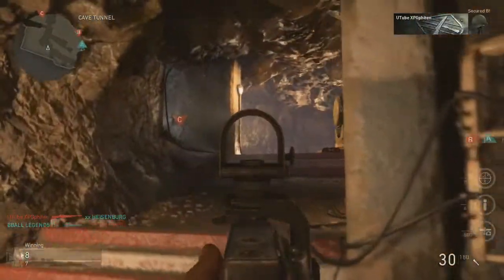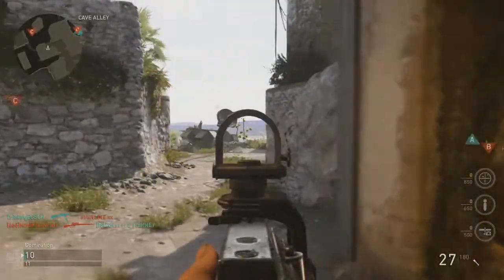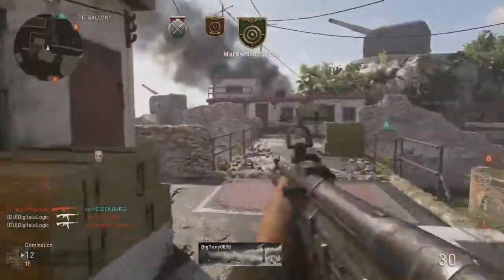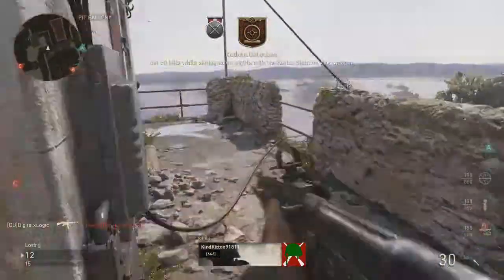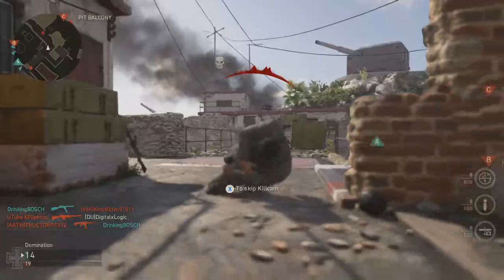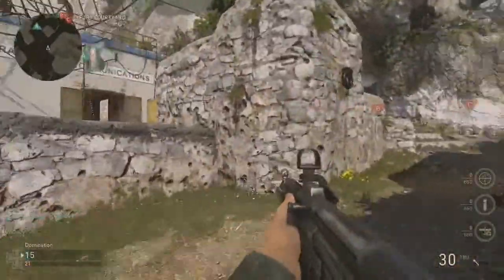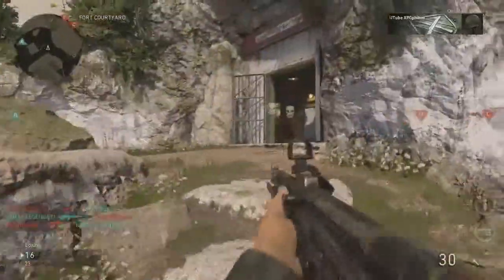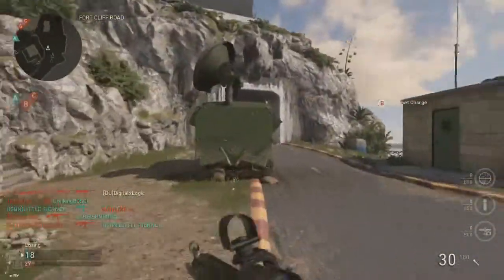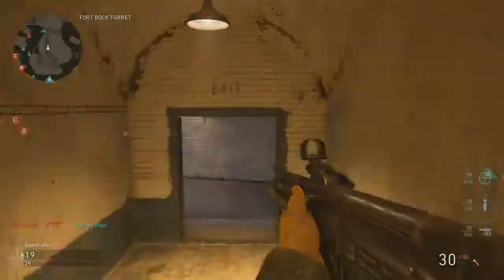You're going to notice throughout the game I'm ADS-ing a lot — aiming down sights. That guy just ran right by me. Let's pick these guys off, reload real quick, get the third guy. I do not like this position. You're going to see me ADS-ing a lot — the reason is, like I mentioned in the weapon tutorial, you're not able to run and gun as easily with an AR as you are with an SMG. This gun is heavy; you don't have the mobility you would have with an SMG.